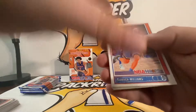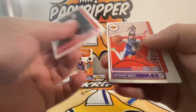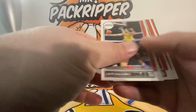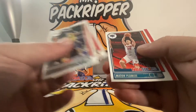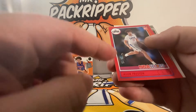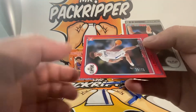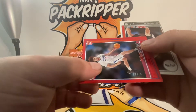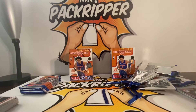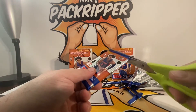Could use some more Evan Mobley rookies here — Kendrick Williams, Kenyon Martin Jr., Anthony Davis, McDermott, PJ Tucker, Plumlee. Oh — Jason Preston numbered card, 29 out of 75. Real nice. Nice numbered card — that'll pull an auto.